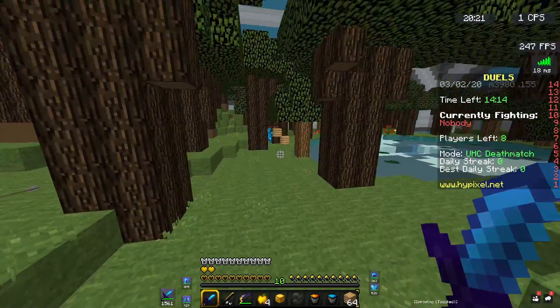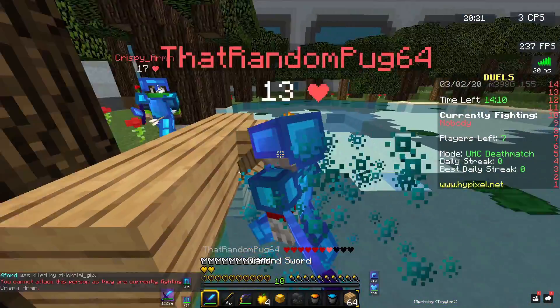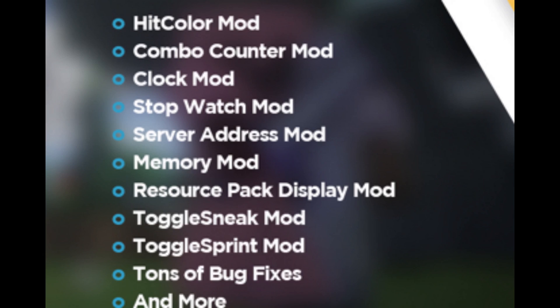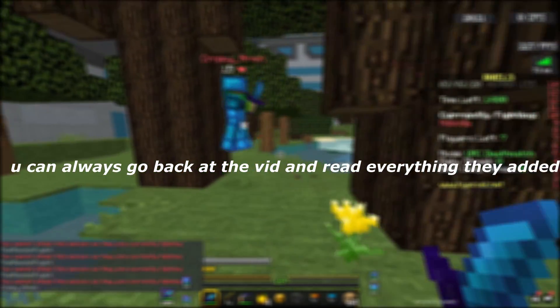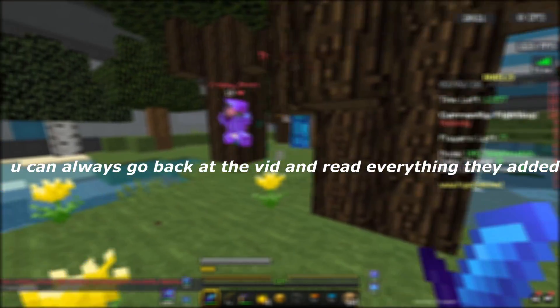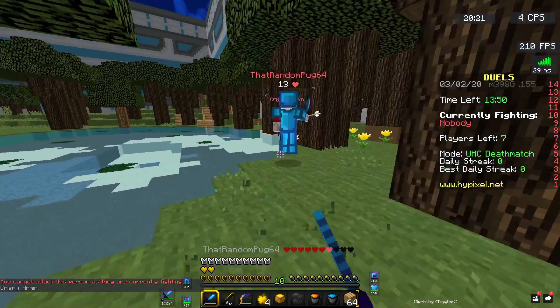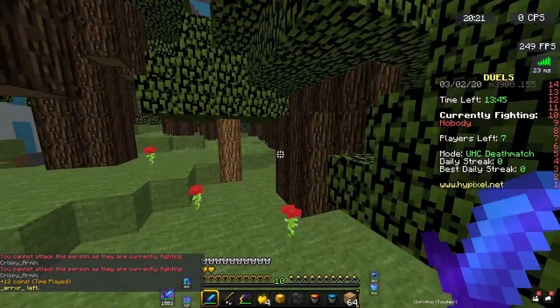The first thing they added, which I think is the best feature in the client, is the hit color mode. Basically, when players hit each other you can see a color — I changed it to a light pink. I think that's a pretty cool feature.